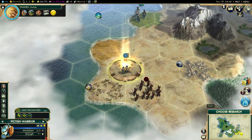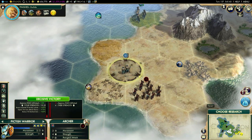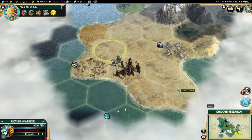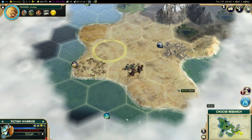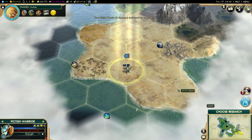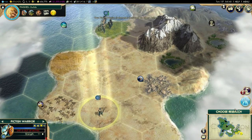A unit has been promoted — I'm going to give them Shock, which is bonus combat strength in open terrain. They're going to win anyway. This is the bit where I think I wish I'd taken the instant heal, but if you use the instant heal you pass up the opportunity for promotion. So there we go — I have a promoted unit. It's taken some damage, but I can now heal up.